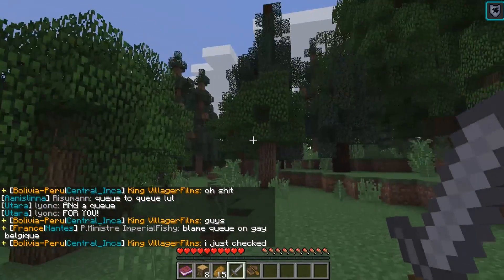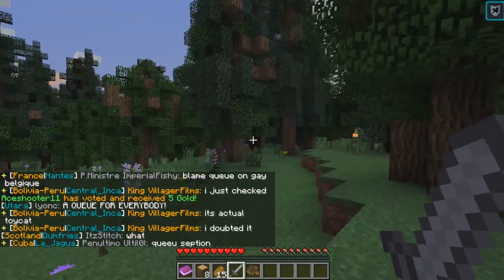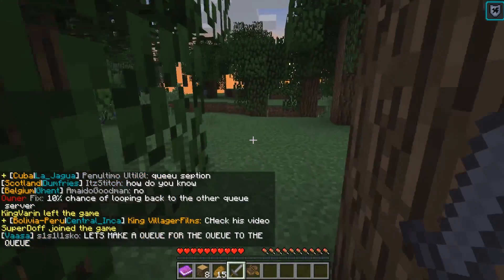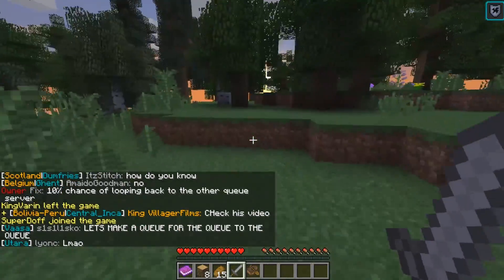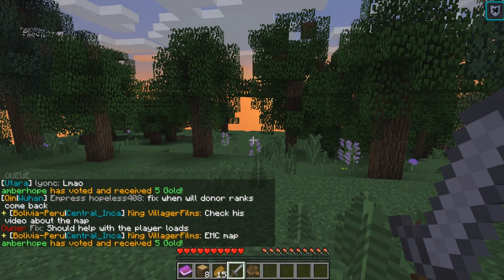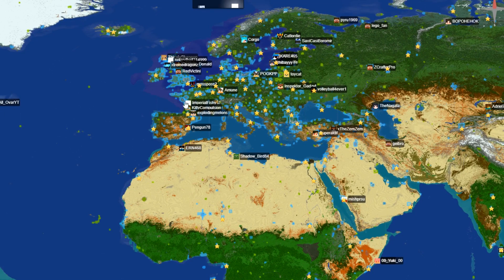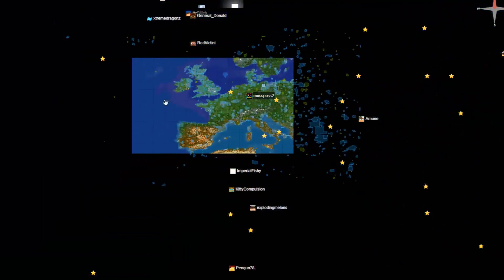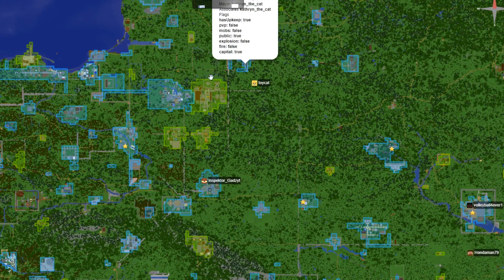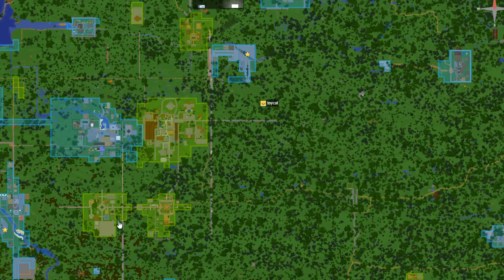I finally spawn into the world. I have no idea where I am, but I'm officially playing EarthMC after a long, long wait. We have a resistance effect, so we're probably near a beacon or in some neutral protected zone. The cool thing is if we need to know where we are, we can check the map. It seems I've spawned in a random plot somewhat near Lithuania, or Vilnius in Lithuania. So I guess we'll check out Lithuania first.